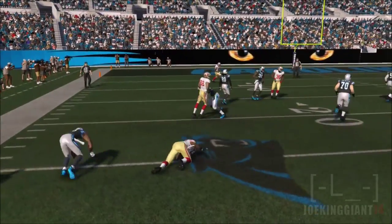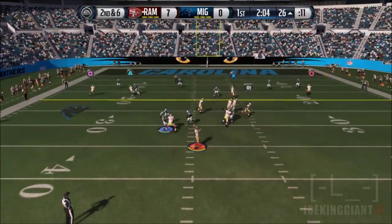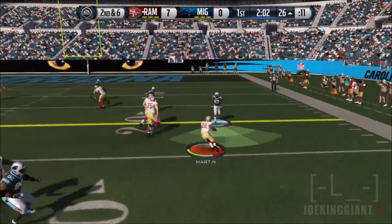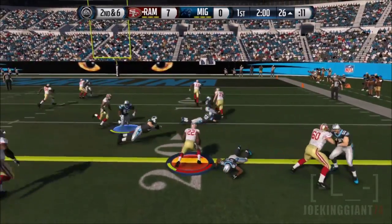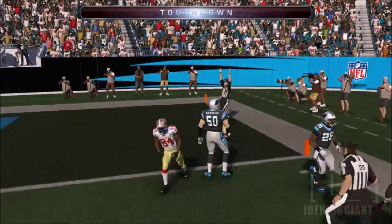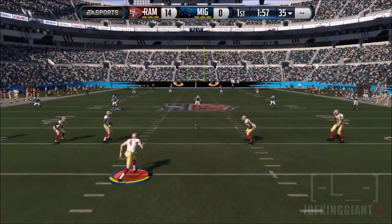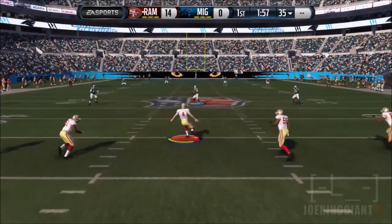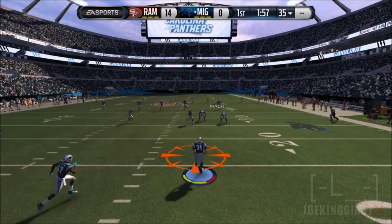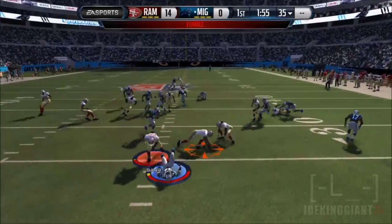There's a nice run by Doug Martin towards the outside. By the way, Doug Martin is now my running back because Bo Jackson apparently lost his overall. Watch this play — halfback screen — Doug Martin juking everybody, 4 missed tackles for a touchdown on a 20-yard run. That was just insane. Doug Martin is still a beast, just like Bo Jackson was in season 5.